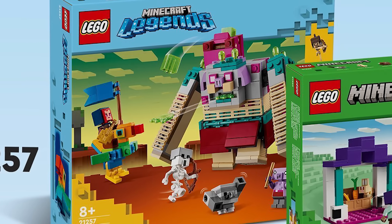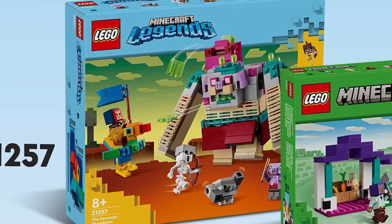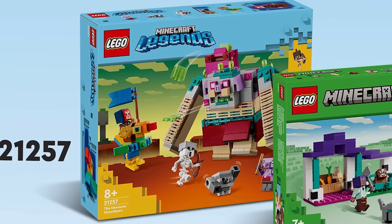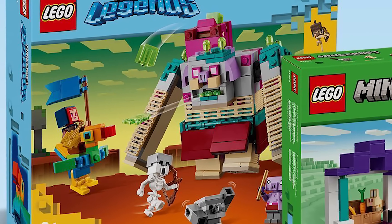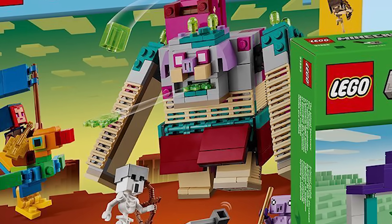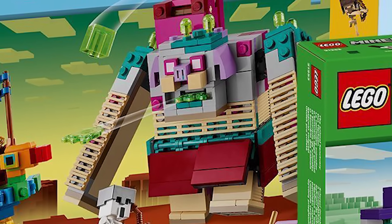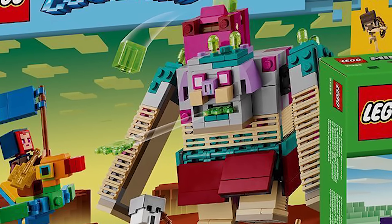From Minecraft Legends, we have set number 21257, the Devourer Showdown, retailing for $39.99 USD - honestly pretty good value. The size of the Devourer is huge. I love so much about this - the colors all look really great, you get tons of new prints on the nose and eyes. The arms can all move, there's a skirt that moves as you move the legs, and you can also shoot slime from the mouth and launch slime cubes from up above. Really, really awesome.